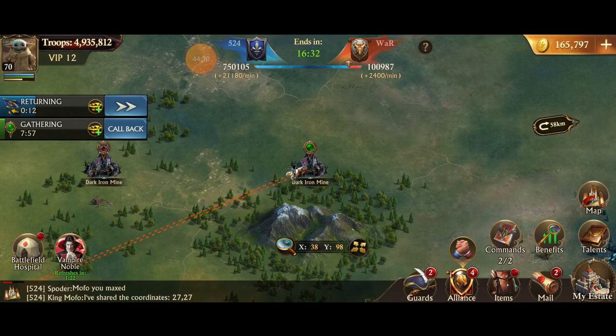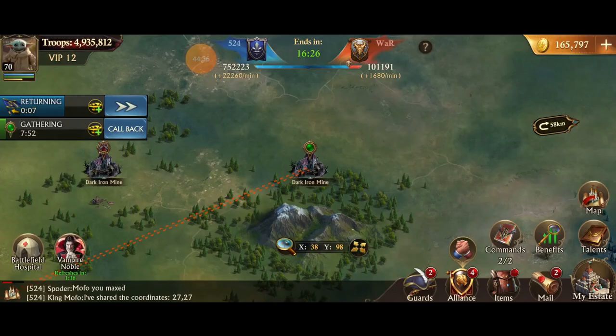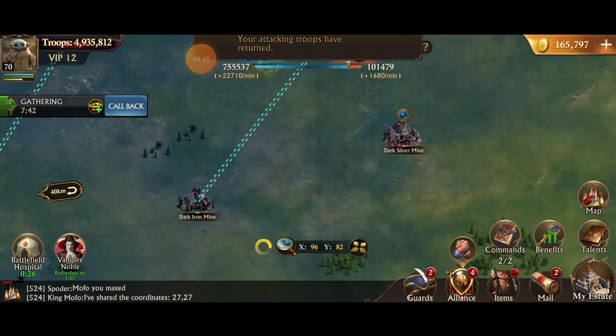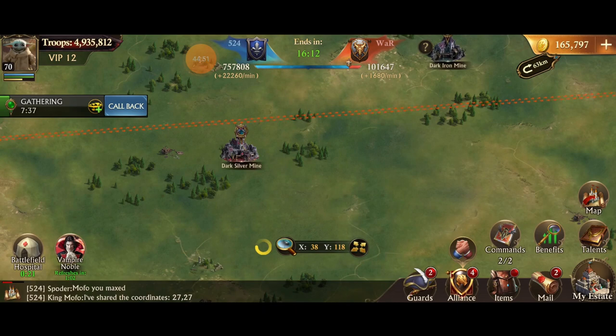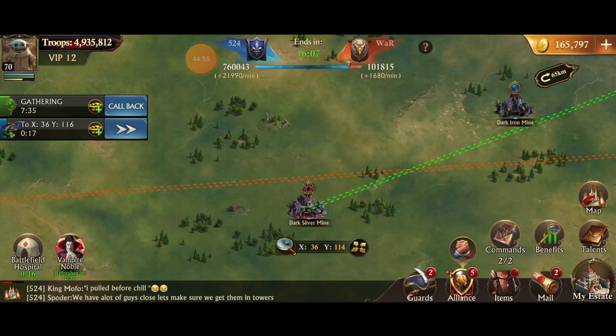Not all the landmarks are open when the match starts. The elemental shrine and the blood shrine open first — we always prefer the elemental shrine. Then all of the crypts open up, and the sepultures follow that. The center finally opens a little while after that. Here in this clip, I'm waiting just a minute for this to open, then sending a march as soon as the sepulture opens so I can get in there, cap it, and start getting the points.